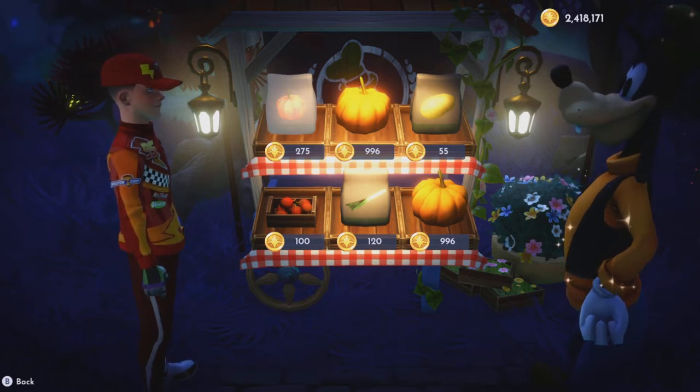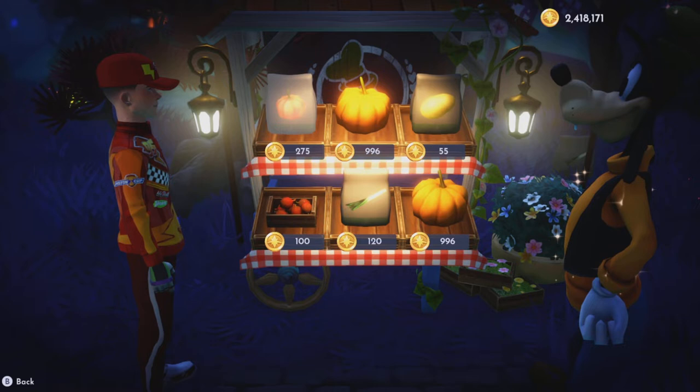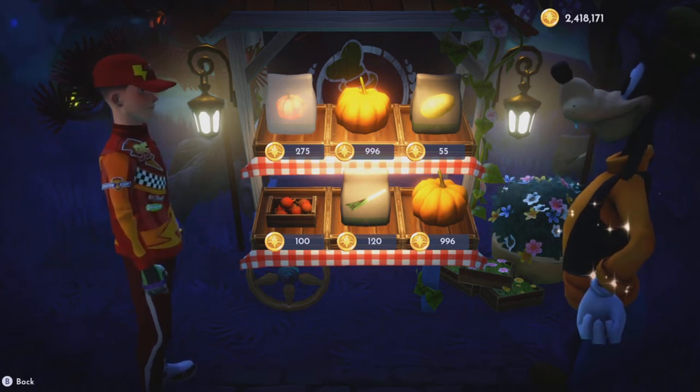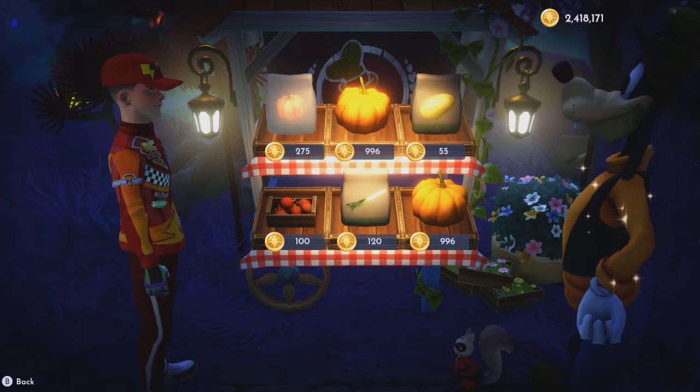They cost 275 each, so they are quite expensive. I'd advise probably having about 163,000 coins if you want to get a decent amount, like 600. Then you can probably sell them for about 360,000.